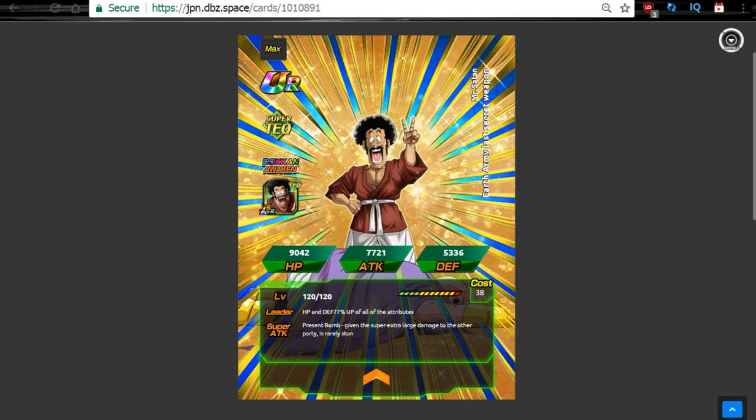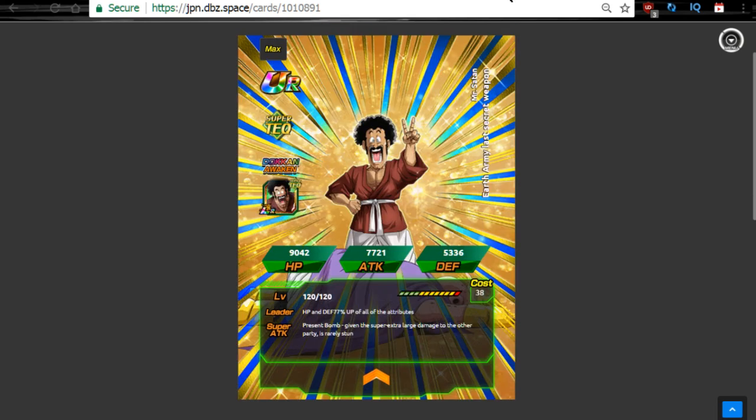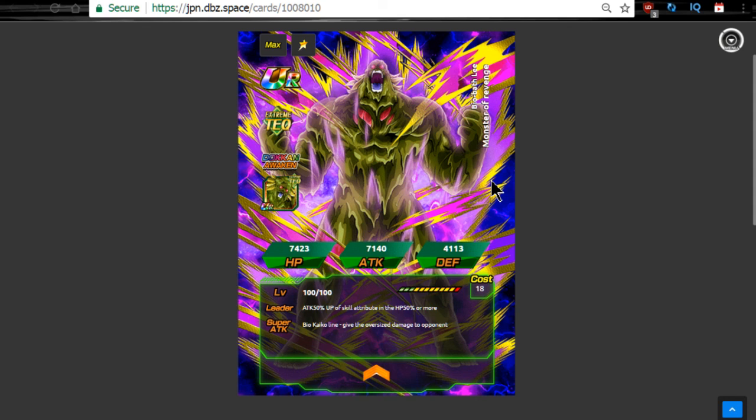Last but not least, the one we've all been waiting for — the LR Hercule. He does Dokkan Awaken. Make sure you get your Tech SSR Hercule saved up, at least on the global side — make sure you're prepped up for that. I kind of think this event might come a little bit earlier than expected on global. The Bio Broly is not a 120 lead, guys — he is not a 120 lead, so you can all stop rioting. That leaves the question: who is going to be the new lead? I'll leave a card right here about who I think is going to be the next extreme lead.